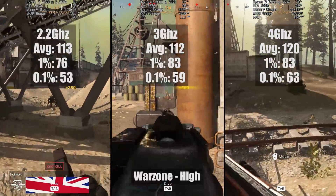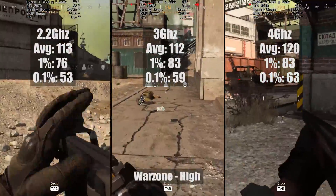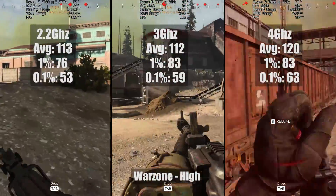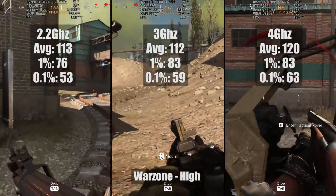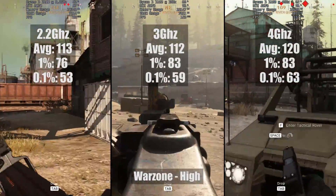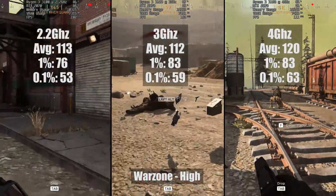On the very left we have the game running on the 3100 clocked at 2.2GHz, in the middle we have 3GHz, and on the right we have the chip overclocked to 4GHz. At 4GHz you probably won't see that much of a difference over the stock speed, but the Ryzen 3100 can be overclocked to 4GHz easily on the stock cooler, and perhaps a little bit beyond — I've actually managed 4.2GHz.